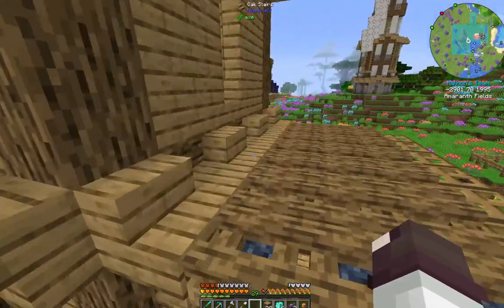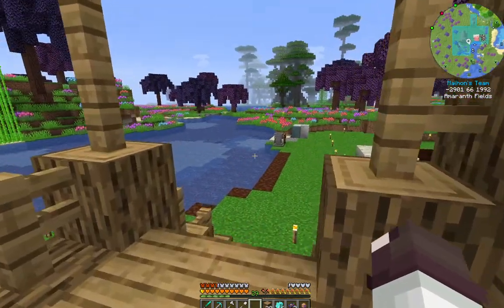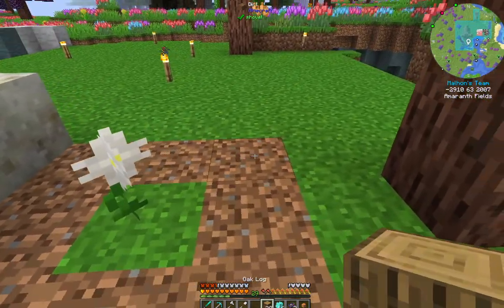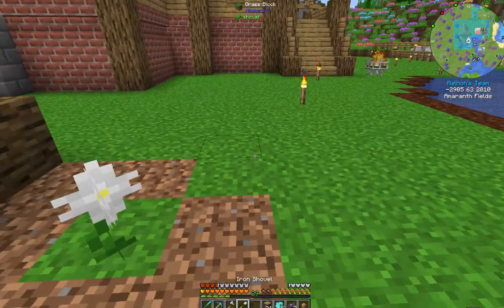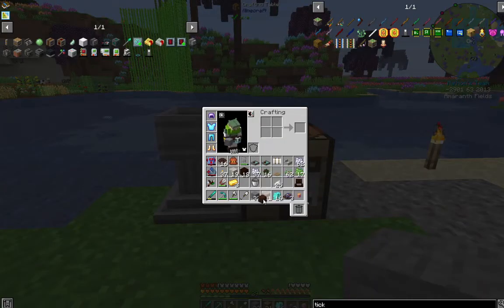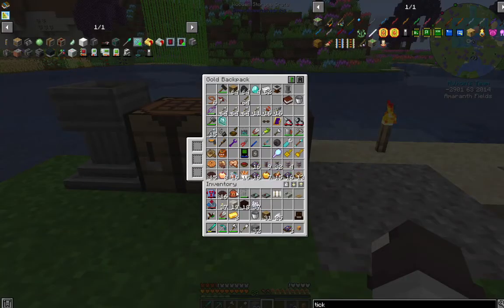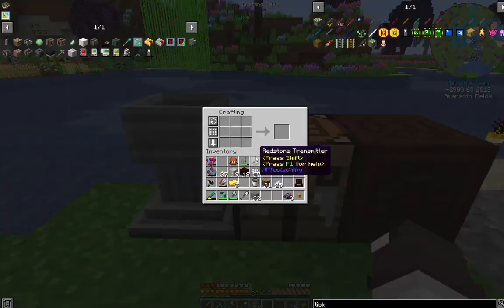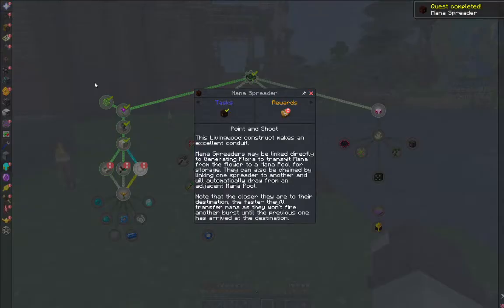I didn't grab gold but we have lots. I want to make three of these to begin with, possibly four — so we're actually going to need some more living wood. Let's make some more wood and stone. I need inventory space — mana weave, there we go. We're going to use three feathers and three gold, giving us three mana spreaders. We only needed one for the quest, but I want three — I'll show you why in a second.